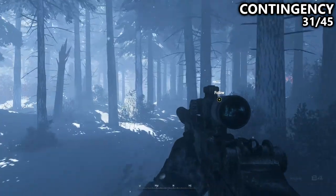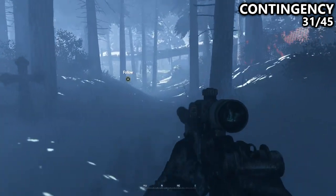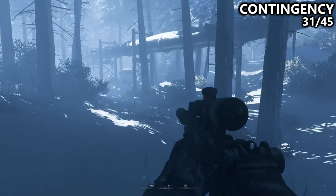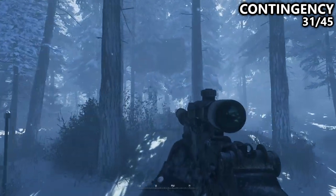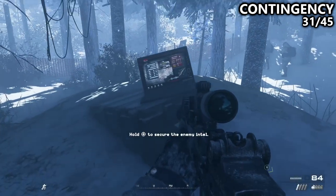Next, we are on the level Contingency. After crossing a bridge and escaping an enemy vehicle, we'll follow Price to this pipeline. There'll be a bunch of enemies here, but if you follow the pipeline and look a little bit to the left of it, you should notice a parachute hanging from the trees, and right underneath that parachute will be an Intel.